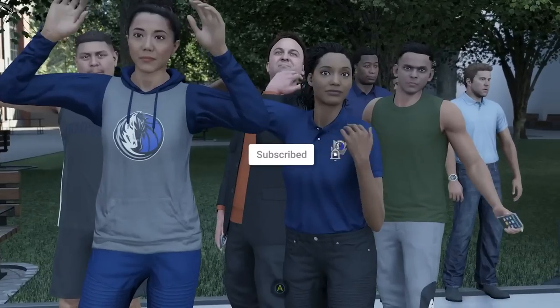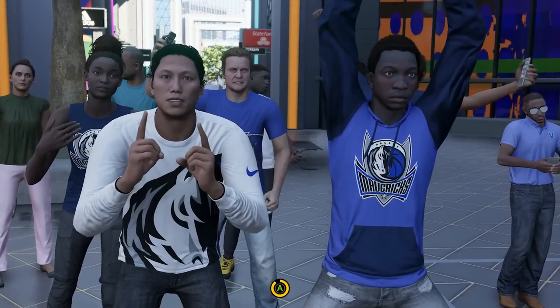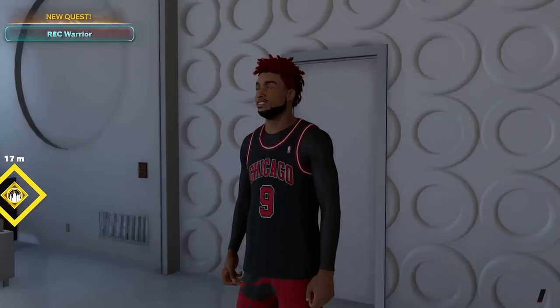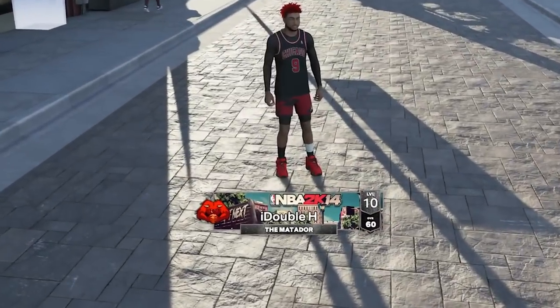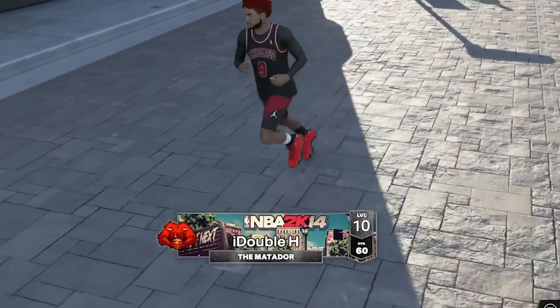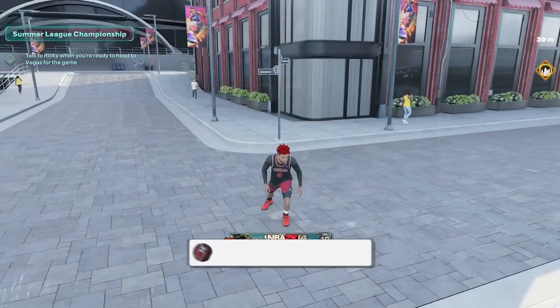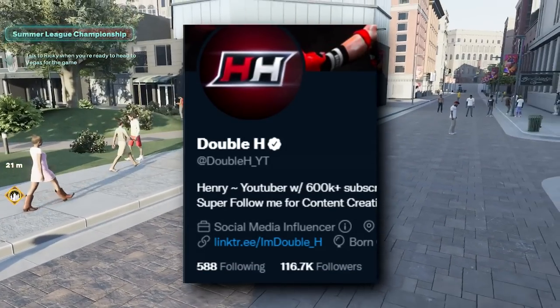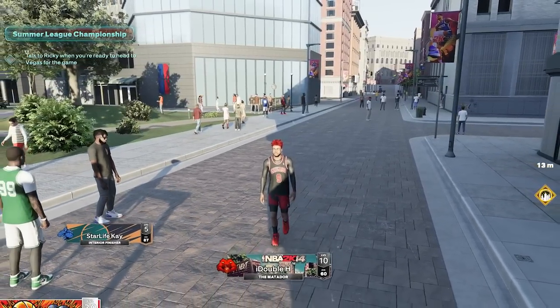Drop a like if this video helped you out, subscribe if you're new, and let's see this build name in the park. This is kind of a glitchy build name — I feel like this is going to be one of the more popular easter egg builds just because offensively it's pretty damn good. Six-foot-seven, pretty heavy, and can really do everything on offense. And there we go — the Matador is the build name. Yo, that looks so clean! These hidden build names are so fire. Make sure to DM me on Twitter if you find any rare ones — stats, pictures, all of that — so I can make videos on them. It's been your boy Henry aka Double H, and I'm out. Peace!